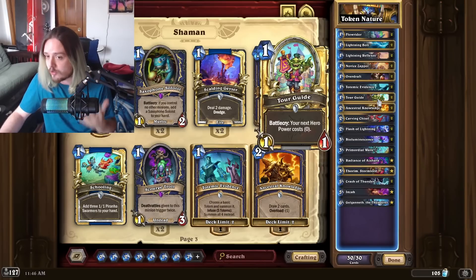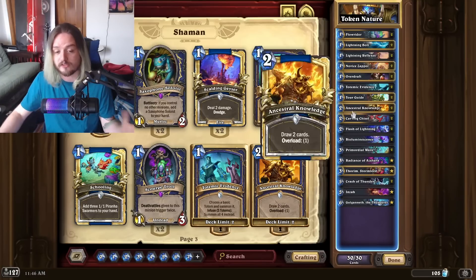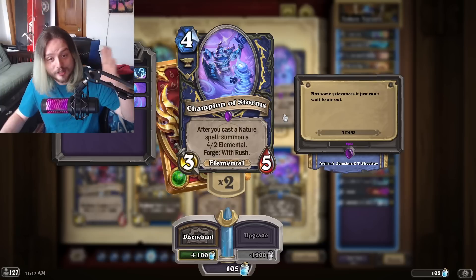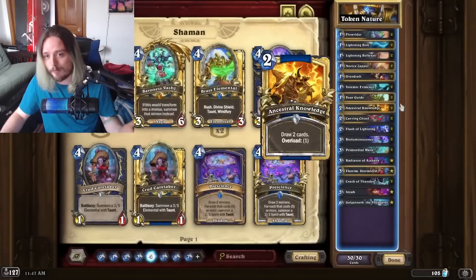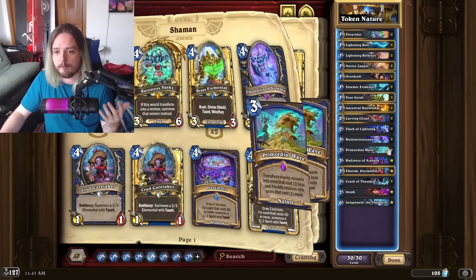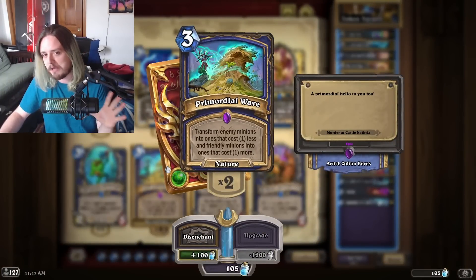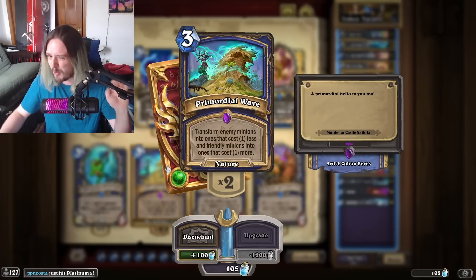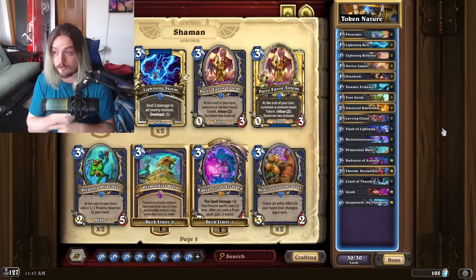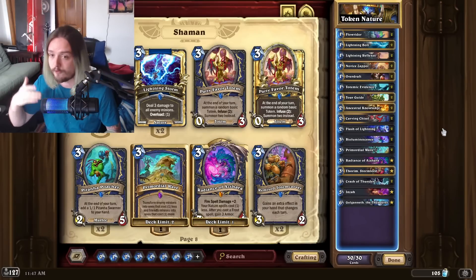The Chisel is now core because it gives you a free minion for Bioluminescence. But if we go a step beyond and put in Totemic Evidence — infuse it for a one-mana summon, play that with Bioluminescence — now you have plus-four spell damage that is super easy to set up. Then if you already have a Chisel or Tour Guide Hero Power ready, it is so easy to set up an entire board of 7/7 minions. Champion of Storm costs four mana, but for four mana you could literally set up plus-four spell damage just like that.